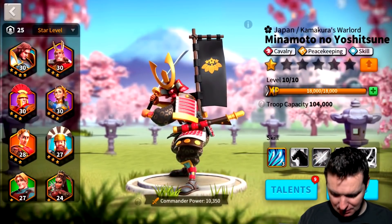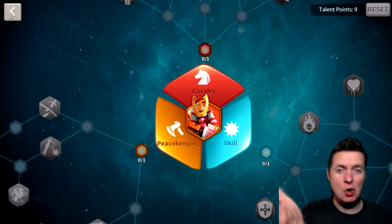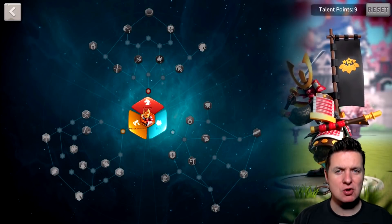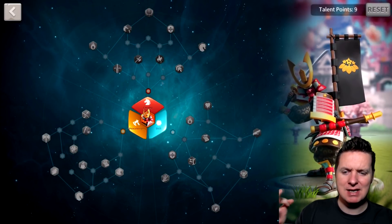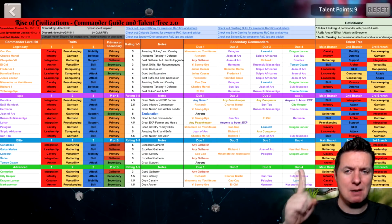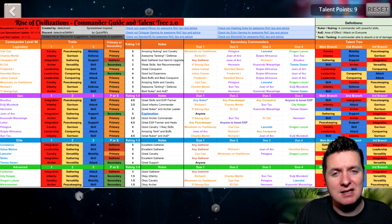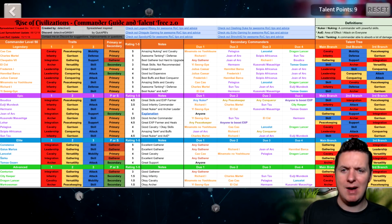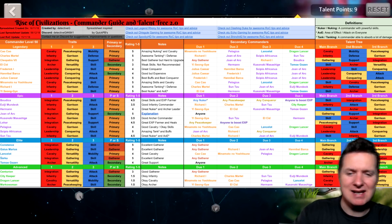We're going to wait on the talent tree — we're going to do a whole video on the dynamic duo. As you can see, his skills cover cavalry, peacekeeping, and skill. Make sure you check the commander guide down in the description — some guys have been asking where to find it. It covers all the amazing things about Minamoto's skills and cavalry, and of course he's paired up with Zal Zal.